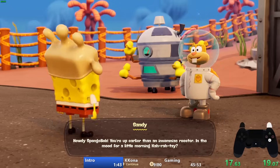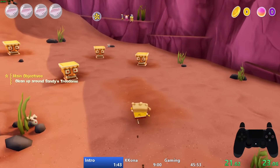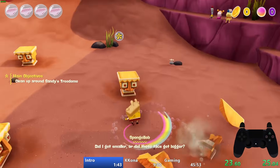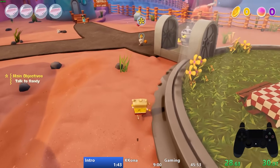The only things SpongeBob can do are jump, walk, and interact with other characters. All abilities require hitting certain triggers to unlock them. So after speaking to Sandy and walking on a patch of sand, SpongeBob will unlock his spin attack.